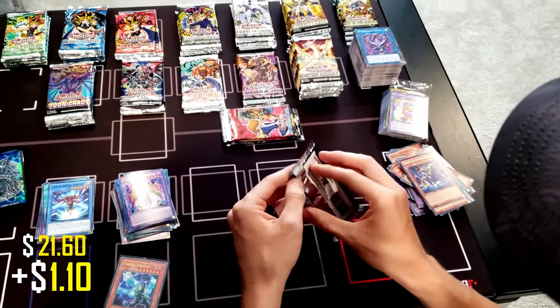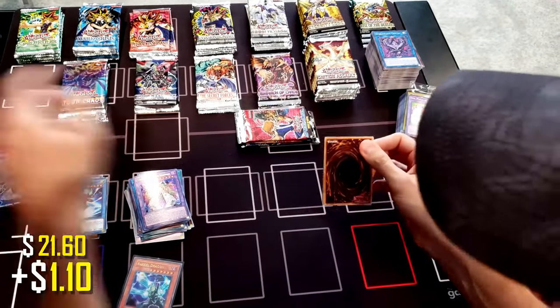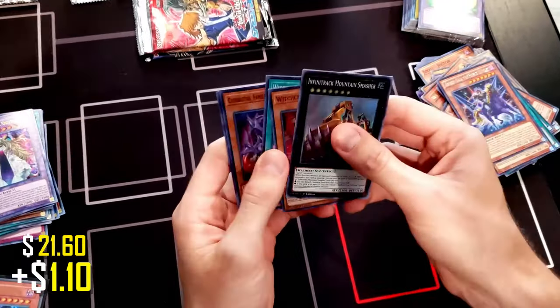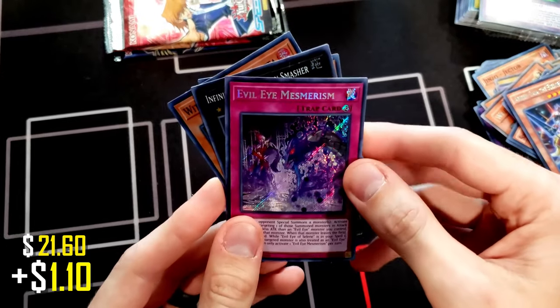Next we've got the Infinity Chasers, first edition. I feel like this is going to be an epic opening, so stay with me to the end. From Infinity Chasers we got Witchcrafter, Witchcrafter, Evil Eye, and Mesmerism.